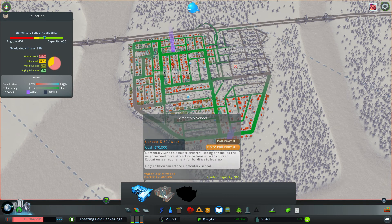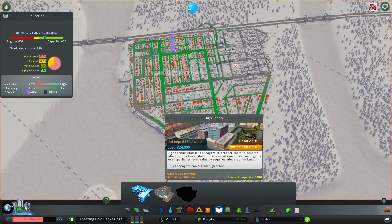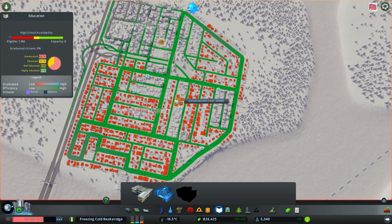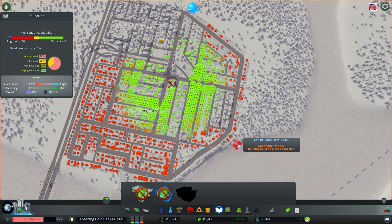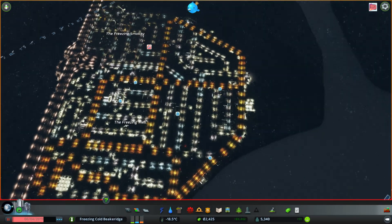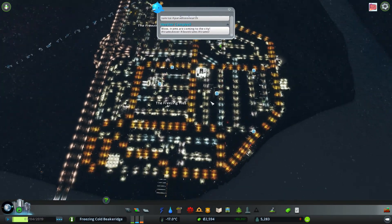One of these is $10,000 and one is $24,000, so I can only afford to place one high school. I think I'll do that right in the centre of town, probably on the main road. If I go there it doesn't quite reach everything; if I go there it's probably a better one. Let's go there — and that's going to help with education, which will help with all the rest of the stuff as well. So now we can go ahead and hit play.